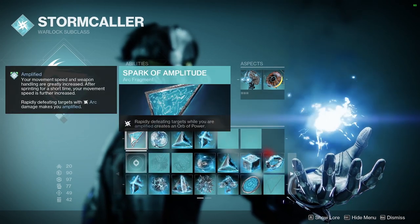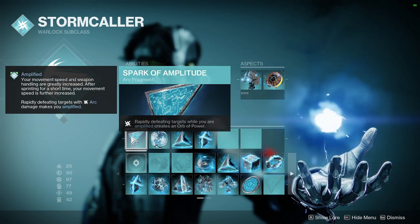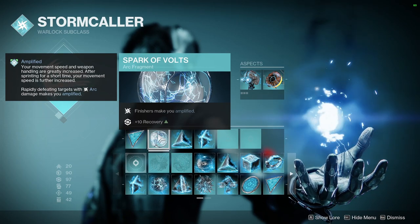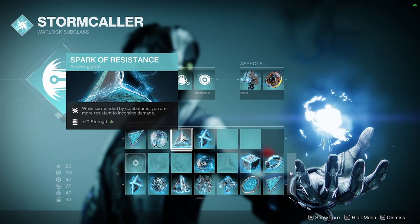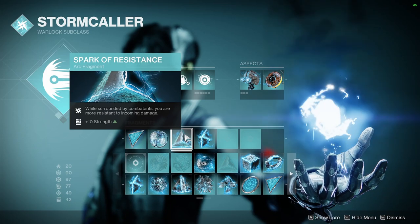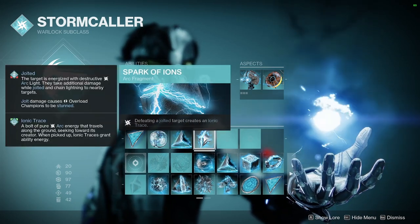For our fragments, you can use Spark of Amplitude, which generates a lot of orbs of power when you get rapid kills while amplified. Our next fragment makes you amplified on finishers. We're going to be finishing a lot, and because we're going to be close to enemies, we're going to want Spark of Resistance — while surrounded by combatants, you're more resistant to incoming damage, and you'll also get an extra 10 Strength, which is nice. And then Spark of Ions is our last one: defeating a jolted target creates an ionic trace.